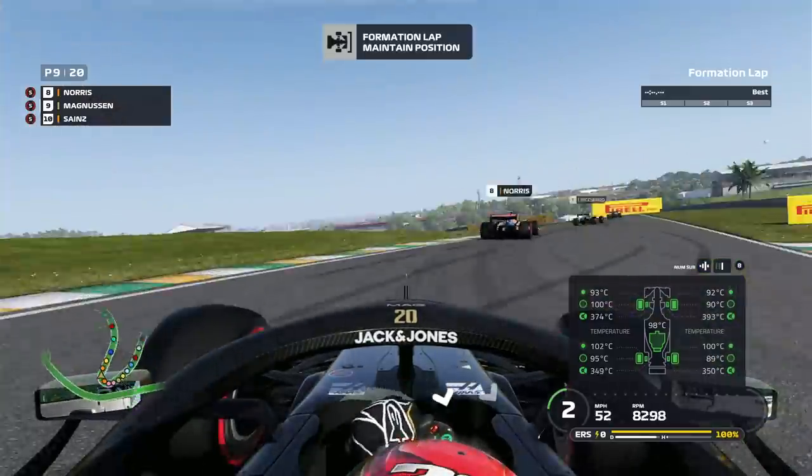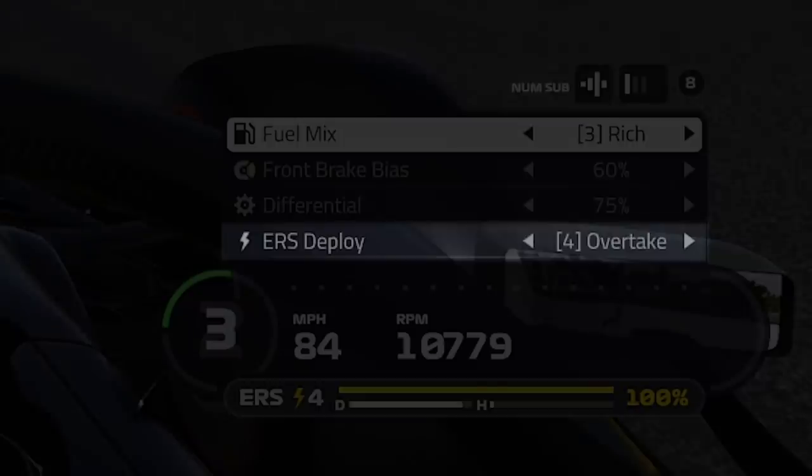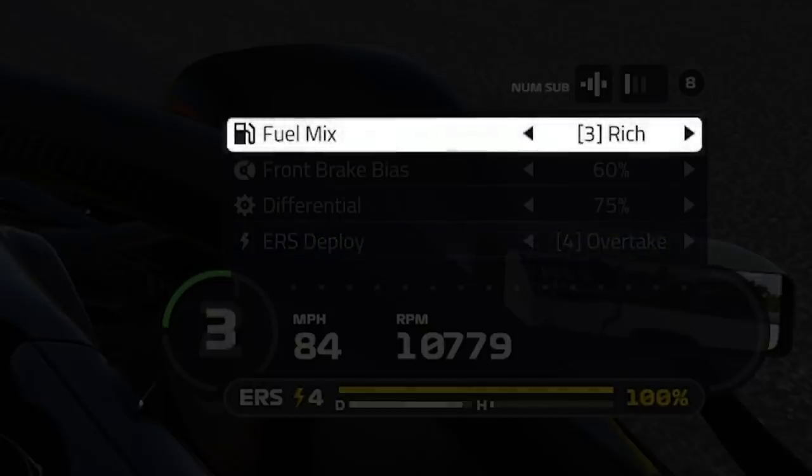The final bit of preparation before the start is making sure you are in the right fuel mix and ERS. As you come into the final corner or before the game takes over, set your ERS to overtake mode as discussed in our last ERS management video, then fuel to rich mix and wait for the lights to come on. If you avoid formation laps, just make sure as soon as you can, set fuel mix to rich and ERS to overtake.